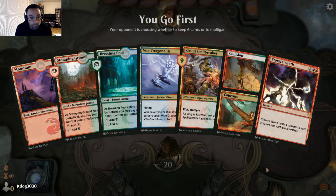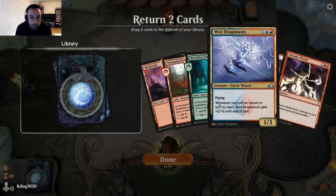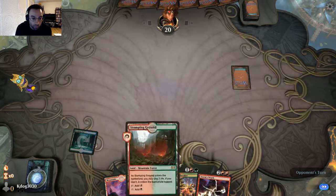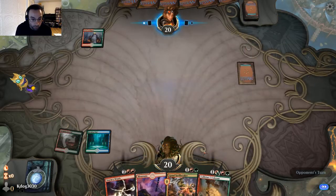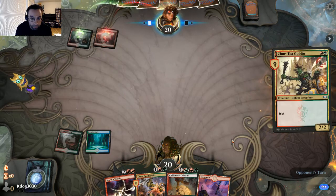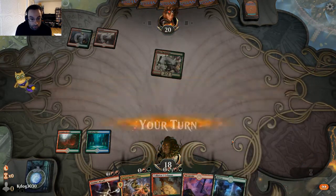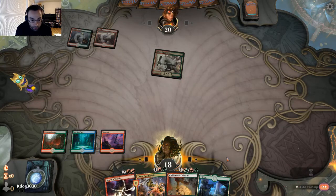At this point I think we'll just pitch a creature and a spell and hang on to the Storm's Wrath to sweep up. Hopefully we hit another land so we can clean up their board before we get run over. Do we play Spellbreaker next turn? It's a 4/4. We have Storm's Wrath enabled next turn, so if they drop a War Boss or something, I think we're definitely interested in playing that rather than the Spellbreaker yet.